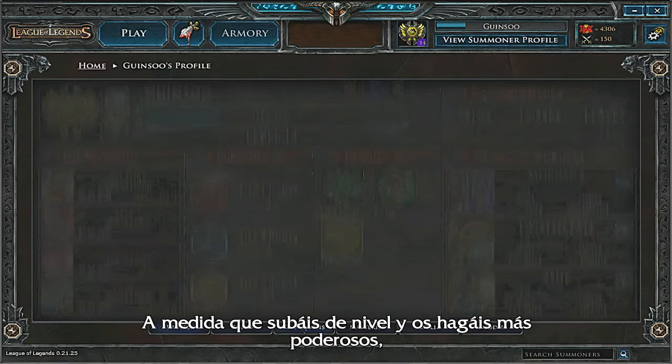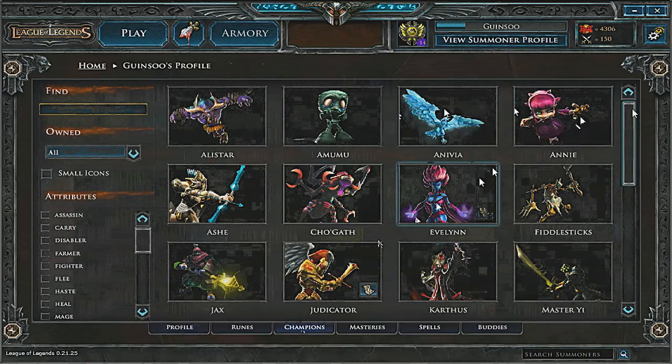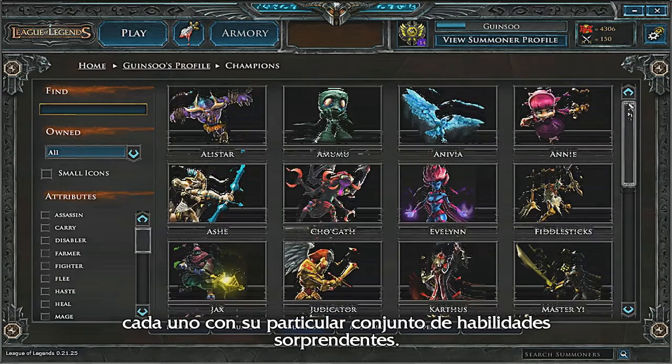As you continue to level up and become more powerful, you'll gain the ability to unlock additional champions to fight for you. Powerful summoners will have a vast number of champions at their disposal, each of which has their own unique set of really cool abilities.